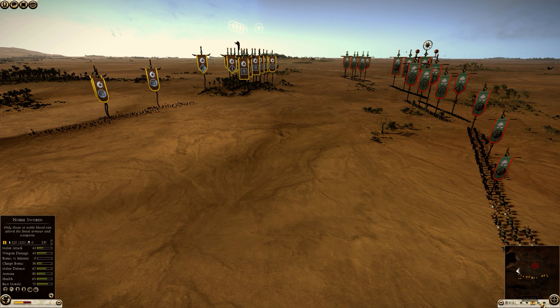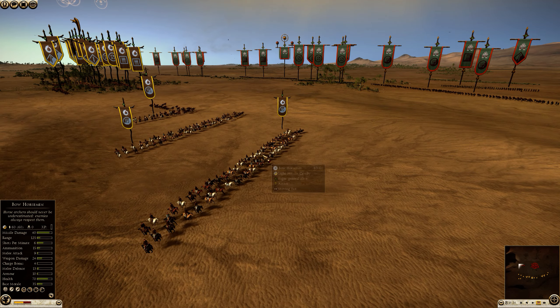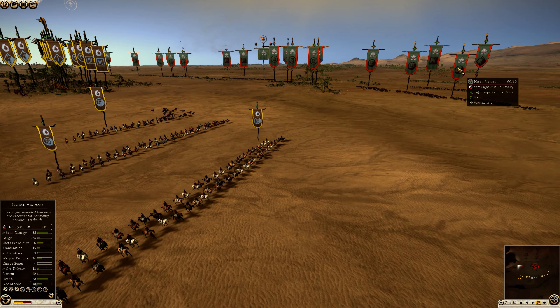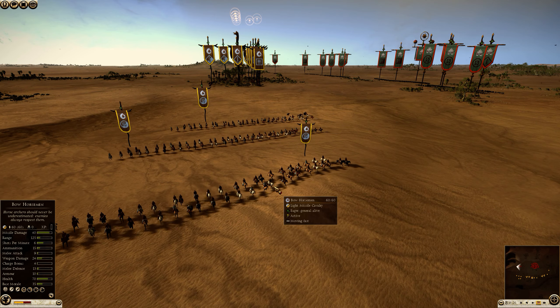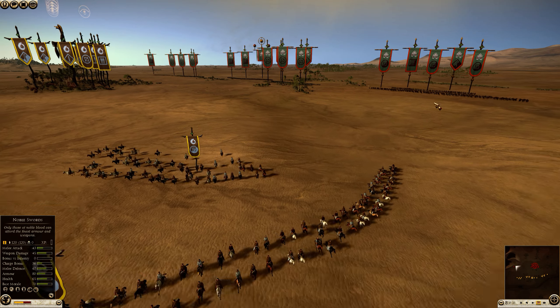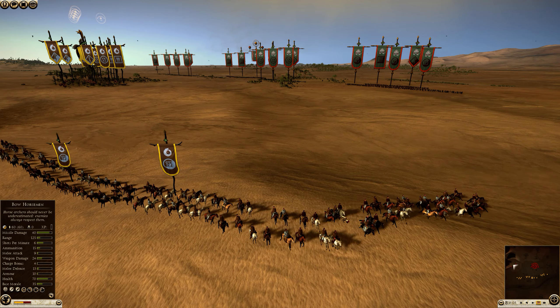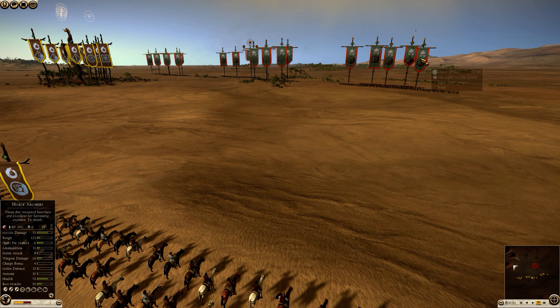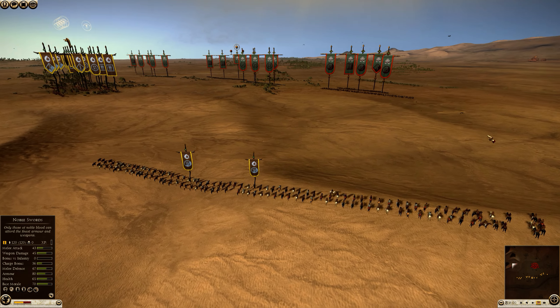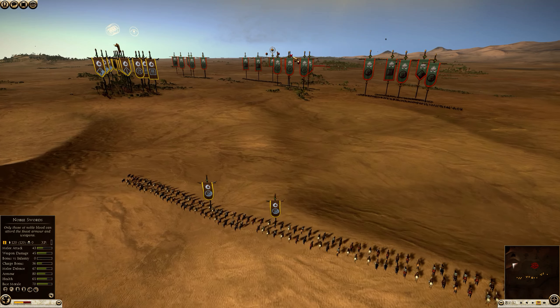I'll fast forward here because it's just some light skirmishing, nothing interesting. I want to keep my bow horse to scare away his horse archers since my bow horse have superior damage to his horse archers. They have the same shots per minute and neither has armor. The bow horse should come out on top against his horse archers.